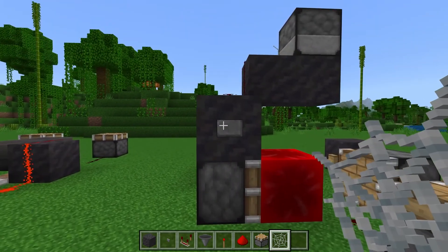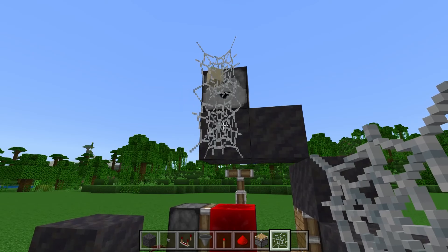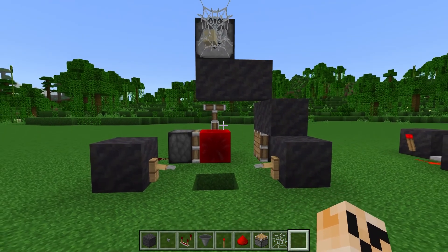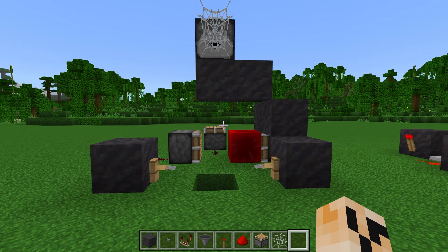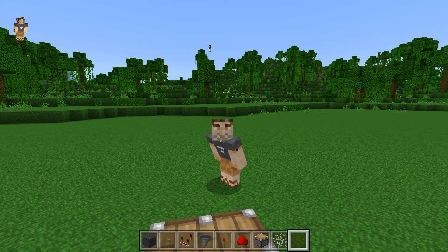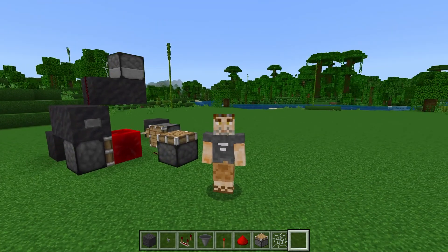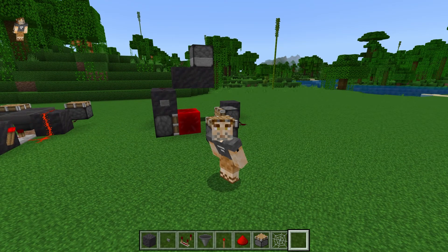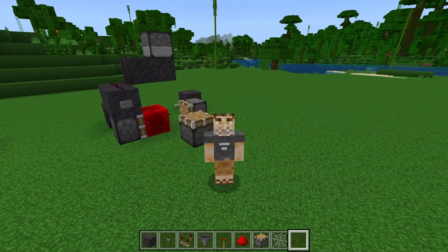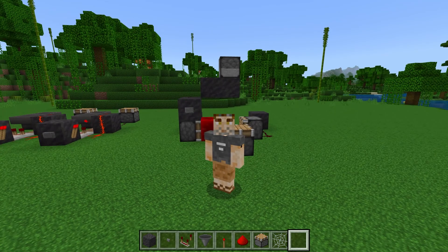Here we go — power is going, the item is coming down. It moves fairly quickly, quicker than you'd think. It reaches the bottom and done — it works perfectly. It's just the kind of thing I like to do in my let's plays because it's silly, fun, and unique. I won't do a full tutorial for this one since it's a bit silly, but you can probably follow it from the pictures if you pause your screen. If you have questions I'm happy to answer them.